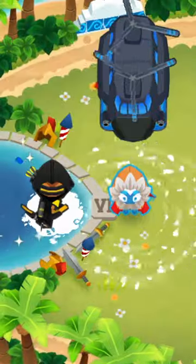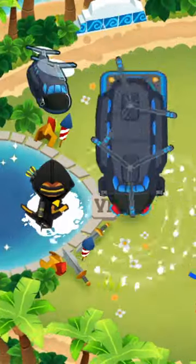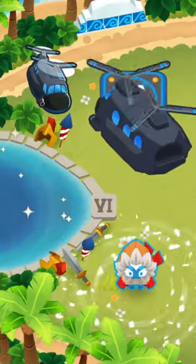The next method is doable on almost any map: place a tower on an Arctic Wind ice platform, then use a Support Chinook to move the ice, which will sell all towers on the platform.